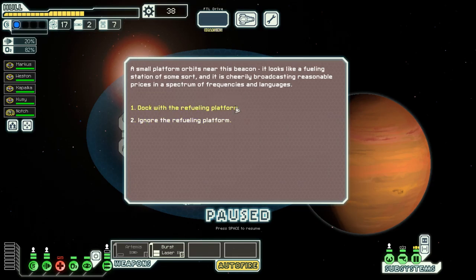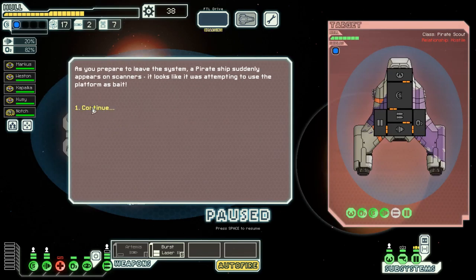These are usually dangerous, because if you do dock them, they might board you and attack you. So we'll just ignore. Yep, it's a trap - see? They would have attacked us.